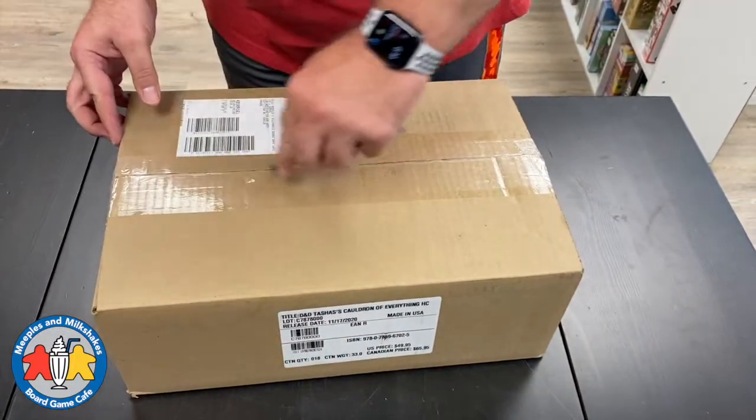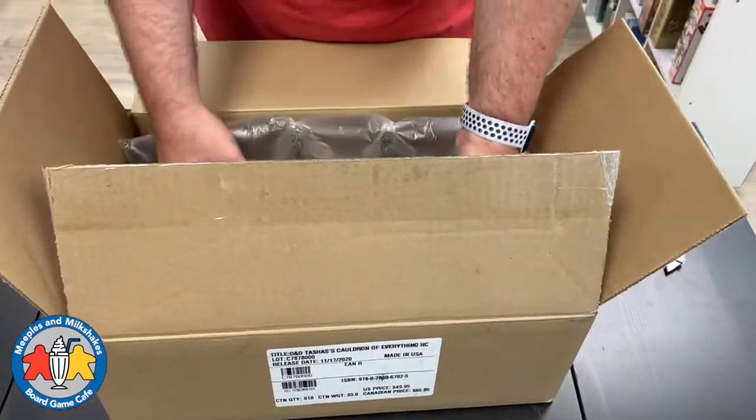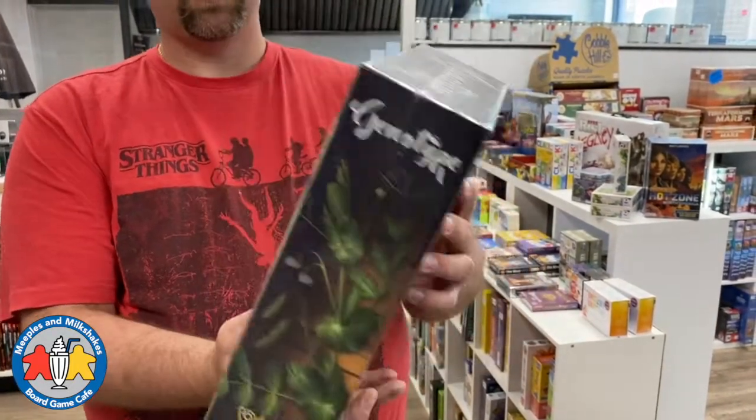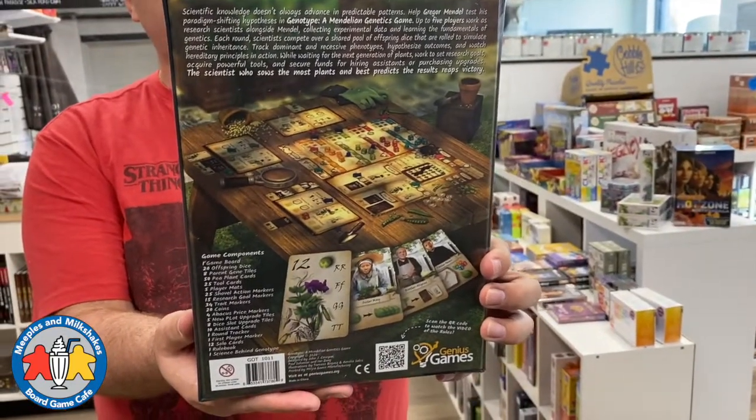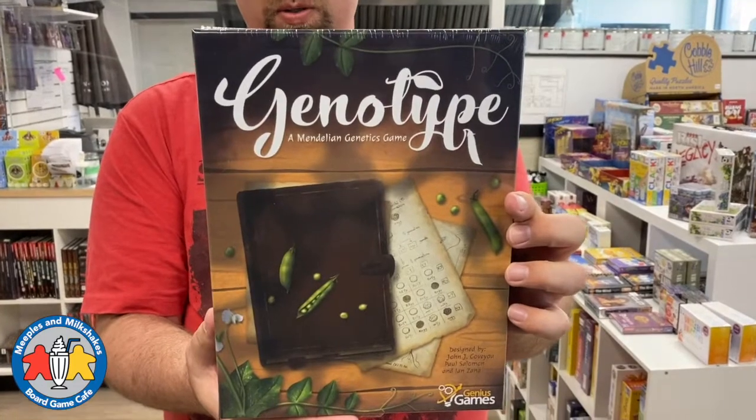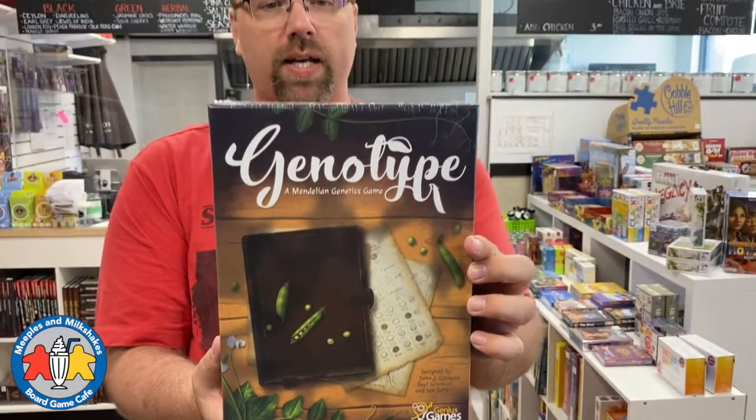This box contains just one game — this is Genotype, a Mendelian genetics game. It looks gorgeous and I bought it because it looked cool and like something people would like. We've brought in other science and education type games like Lovelace and Babbage, and I've always thought 'I like this but I don't know who's going to want it,' and then they always sell just like that. So I thought sure, I'll bring this in. It's brand new — check out Board Game Geek if you're interested in genetics.